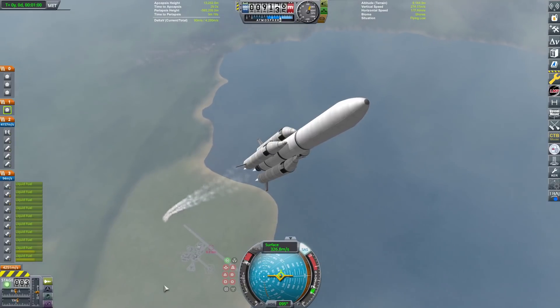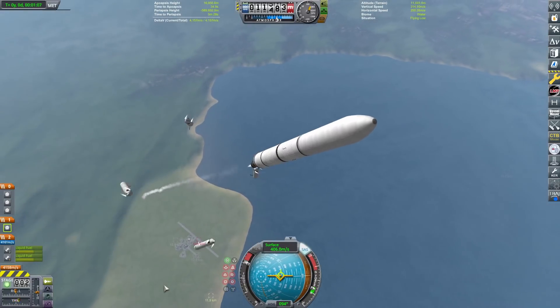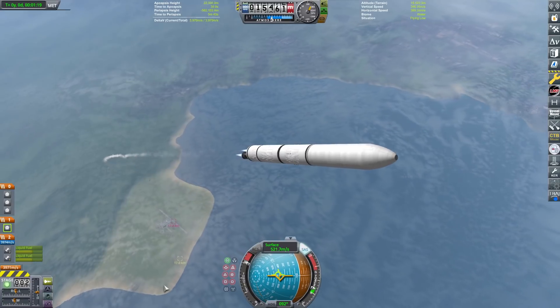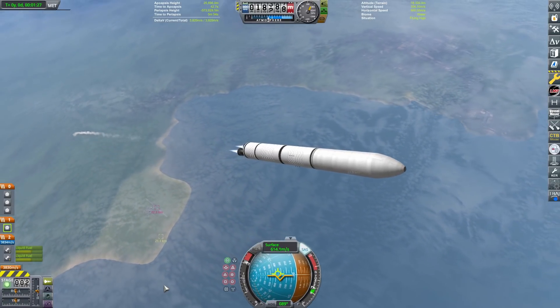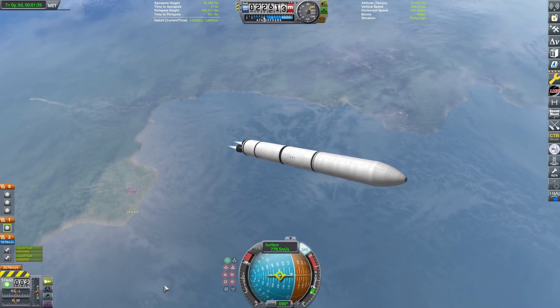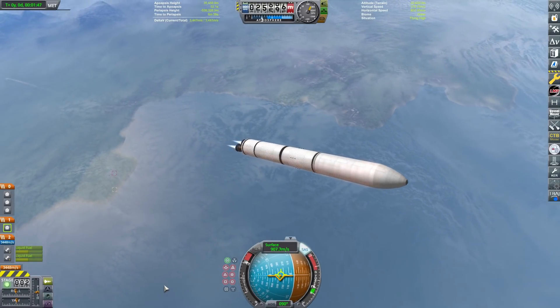It's the Tiangong station. It is a three main module station launched by the Long March 5B rocket, which has four boosters which you saw just separate right there, and then it has a core stage which is going to power the thing all the way up into orbit. The first module is basically very similar to the Soviet Zvezda module. The Russians did kind of sell the technology to the Chinese.